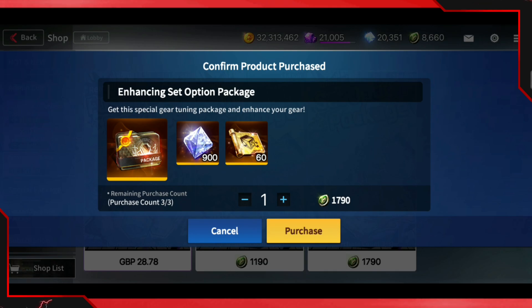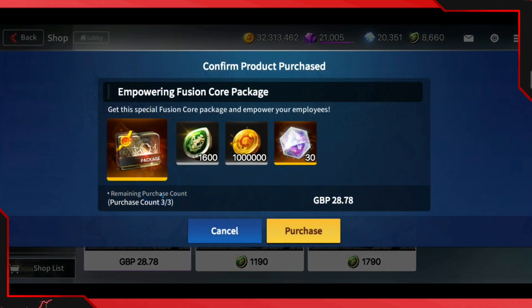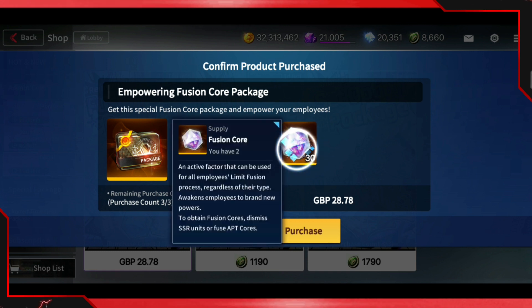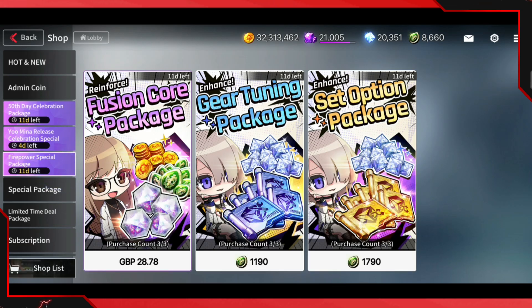If you're a whale — someone who can spend money to get admin coins every day or every week — this high-tier pack will be good for you. But dolphins like me, don't buy it. If you're someone who spends just a little bit on the game, don't buy that one either. There's one that's quite good but also quite expensive — I wouldn't recommend using admin coins to buy it exclusively. The fusion core pack is nice since that amount of fusion core lets you limit break characters twice, but the price is too high for dolphins.